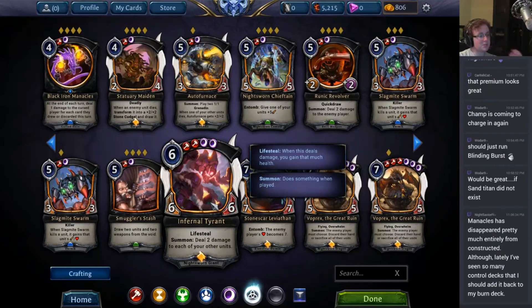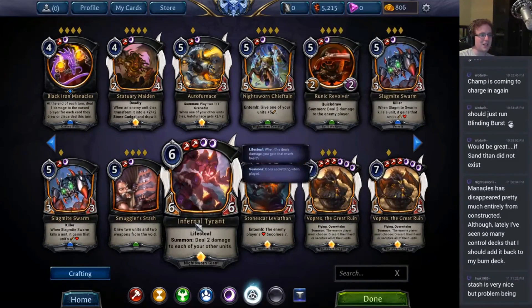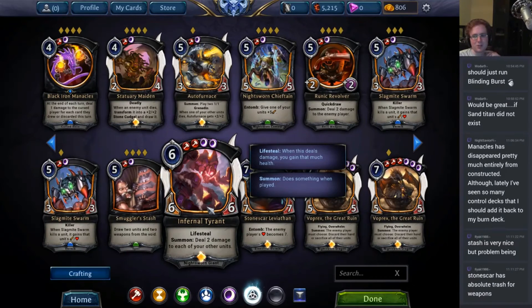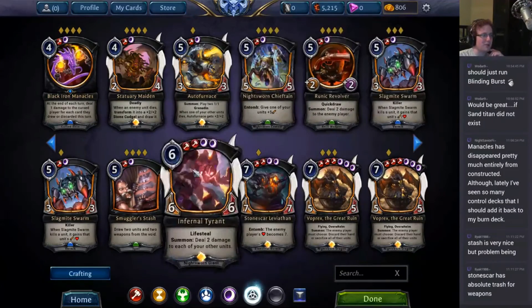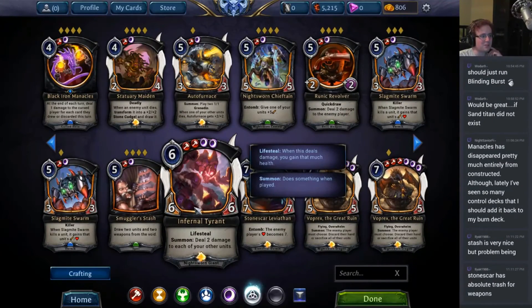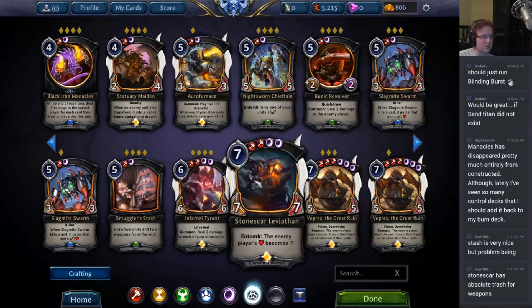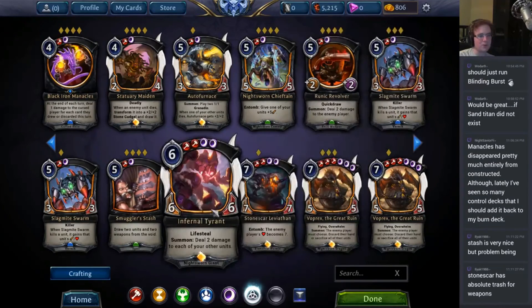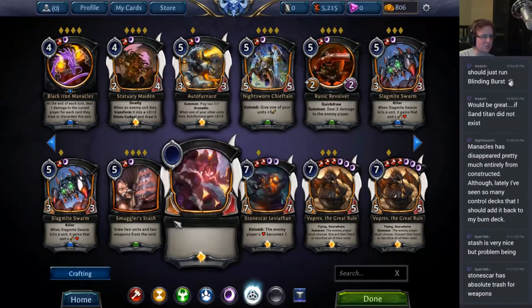Infernal Tyrant: 6-6, deal 2 damage to each of your other units. It has Lifesteal as well, so the damage it deals to your other units steals life for you. This card is pretty fun — it tends to activate a lot of your other cards that want to die, like Dark Wisp and Gargoyle. It's used in ranked decks and is quite powerful. It's not very common, but I think people just haven't crafted it yet because most haven't seen how good it can become. Ranked beaters really like this card — it's a solid, solid card. It's obviously great in draft; the 2 damage to each of your other units rarely ends up being so bad that you don't actually enjoy it happening, especially when you're in these colors.